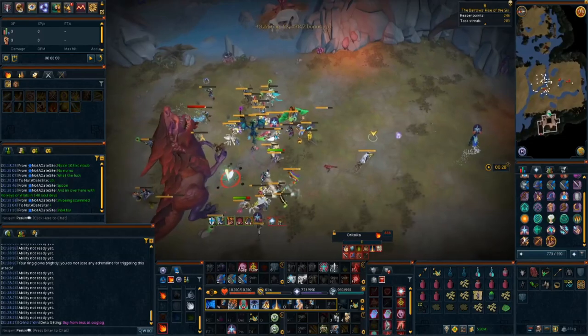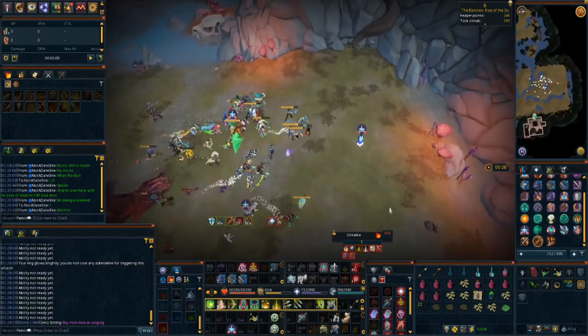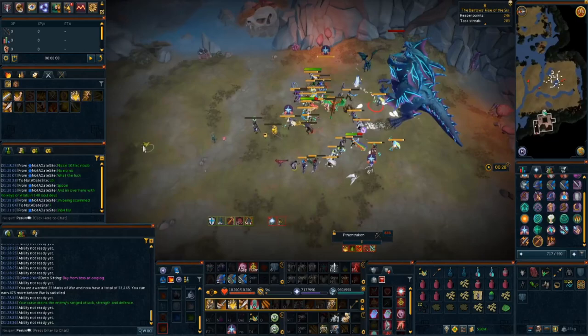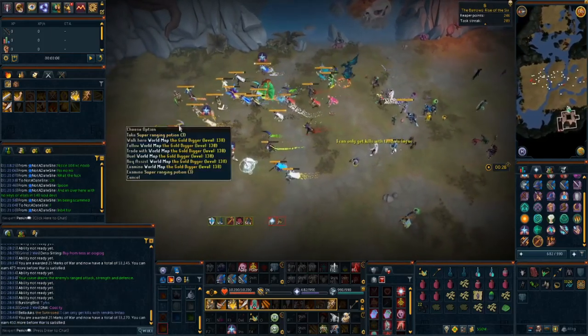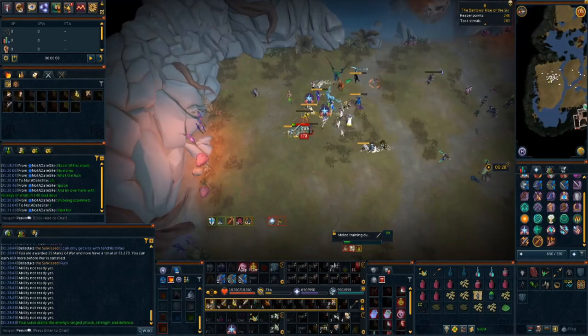As an honourable mention, I'd like to point out the new Channeler's Ring. It's a pretty good ring for magic but the issue is you either have to bring an extra switch or give up your Ring of Death, Ring of Vigor, or Asylum Surgeon's Ring to use it. If I were to suggest it anywhere in this order it would probably be right after you get tier 90 weapons and your armor upgrades, but there are so many opportunity costs when it comes to ring upgrades.